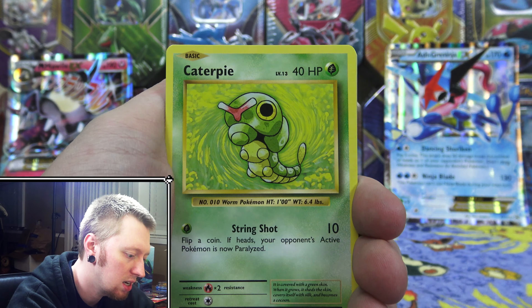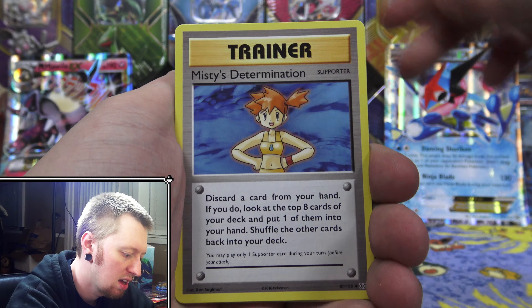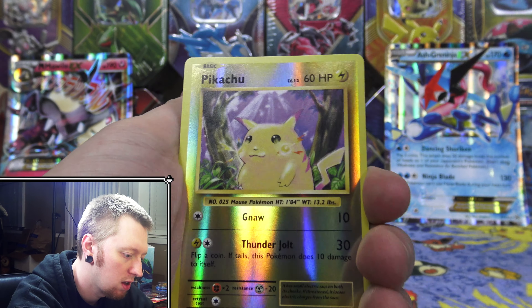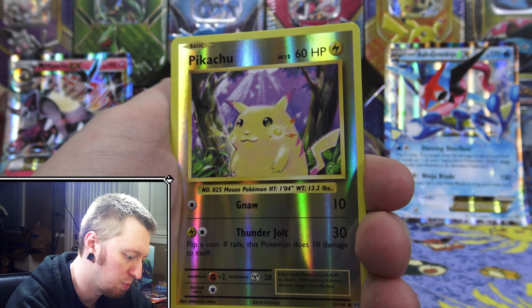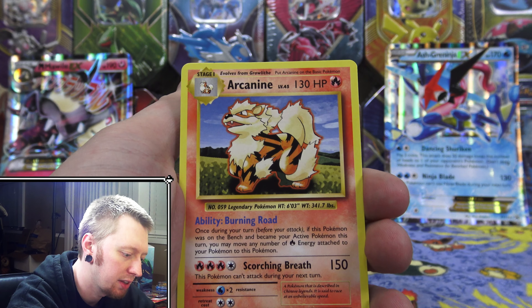We have a Diglett, Drowsy, Caterpie, Doduo, Pikachu, Misty's Determination, Poliwhirl, Revive. We have a Reverse Holo Pikachu, which is awesome. And the first rare is a regular rare Arcanine.